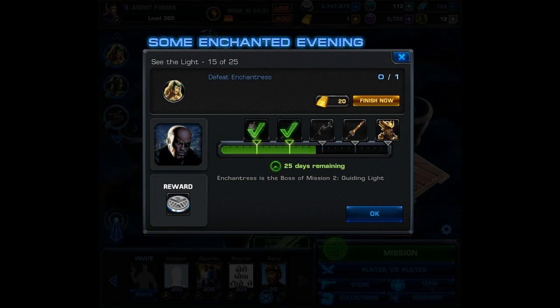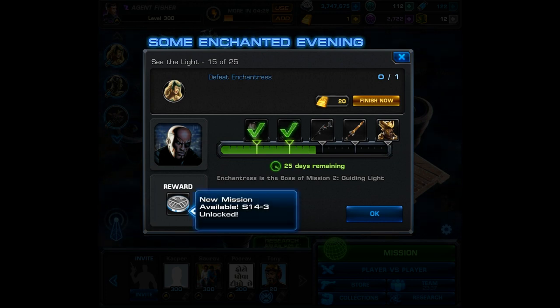For task number 15 you have to defeat the Enchantress. She's the boss of mission 2, Guiding Light. After you complete this task you will unlock mission 3.